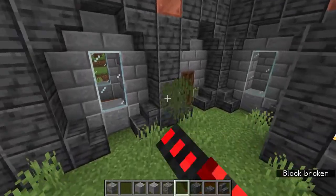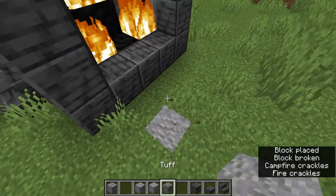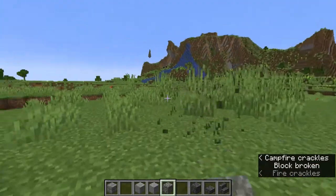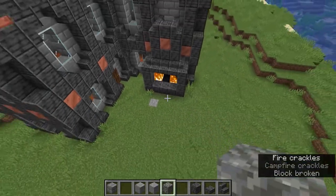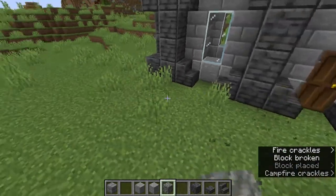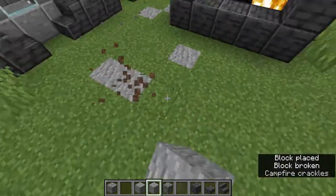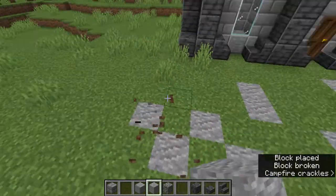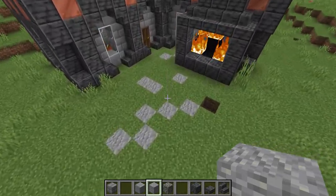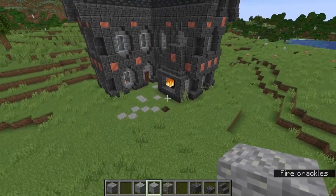Now what we want to do is texture the floor. Just alternate between some nice andesite and tuff, and it would be nice to remove all the grass in the area so you don't accidentally punch out grass and create weird patches. Remove all the grass and start adding andesite just a little bit sporadically. Towards the middle there should be more, and the farther away you get from the build, the less there should be — eventually ending about two or three blocks away from the house itself.